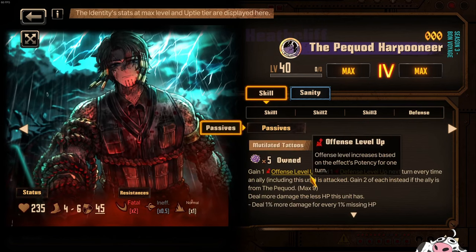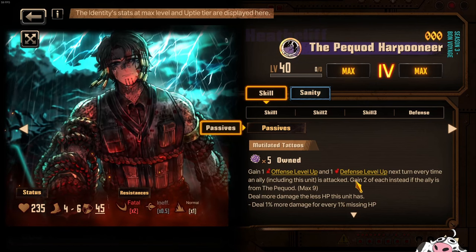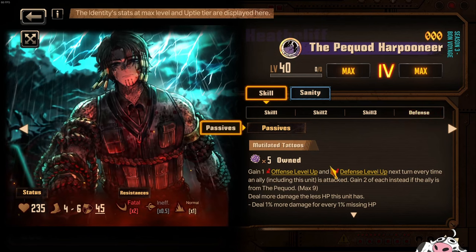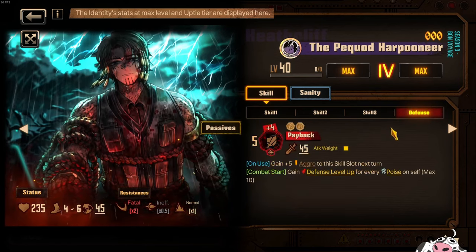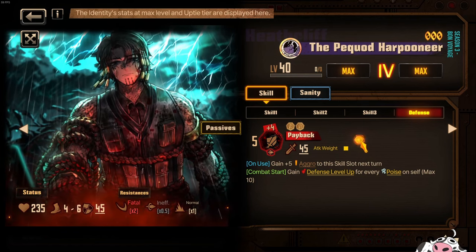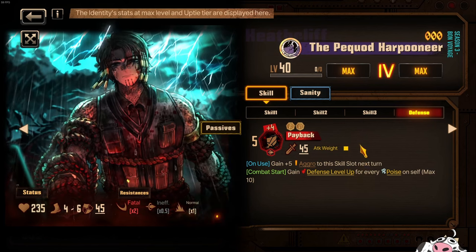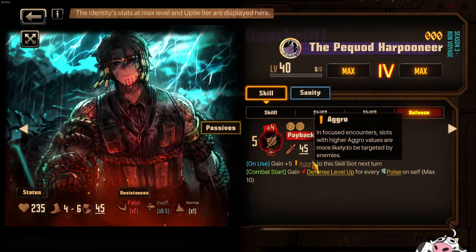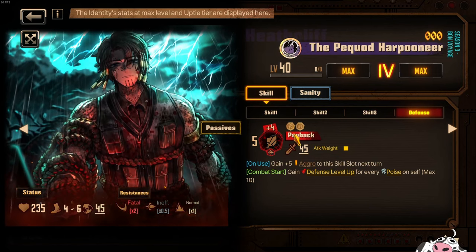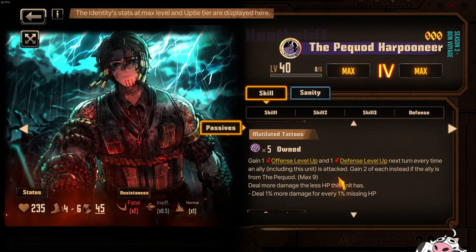Looking at the passive, you actually gain more defense level up if another unit — including this unit — is also attacked. You can gain 2 each time if the ally is from the Pequod. So you can get a total of 9 here, meaning another 3 protection, for a total of 6 protection. That makes this character very, very tanky if you're able to stack all of this defense level up. Very strong looking tank, and you also gain aggro on this move here and do quite a sizable amount of damage — 4, 8, 8 plus 5 is 13 damage in total. Not bad at all.